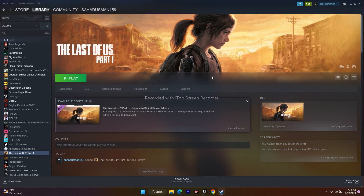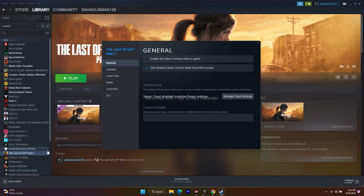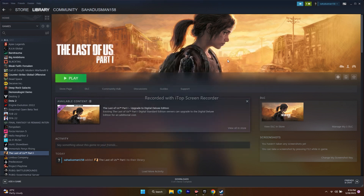Next, disable the Steam overlay. Right click the game, go to Properties, and under General make sure the Steam overlay is unchecked (disabled). Also in the Launch Options field, try giving the command -dx11 and launch the game. If that doesn't work, change it to -dx12. If neither works, try -d3d. Any one of these commands may fix the issue. If none work, remove everything from the launch options and move to the next step.